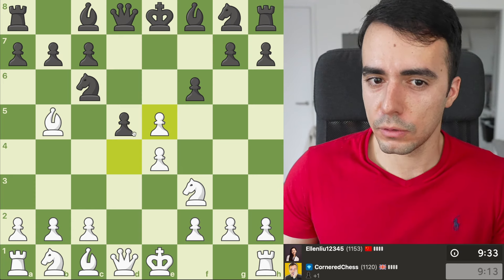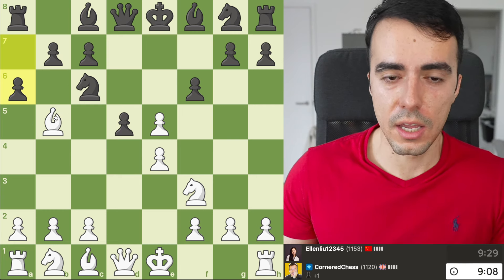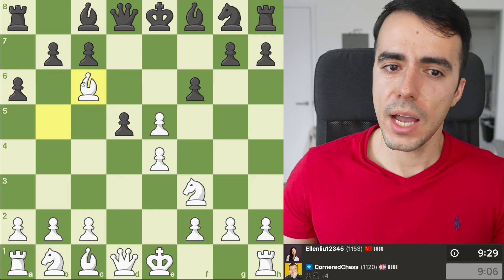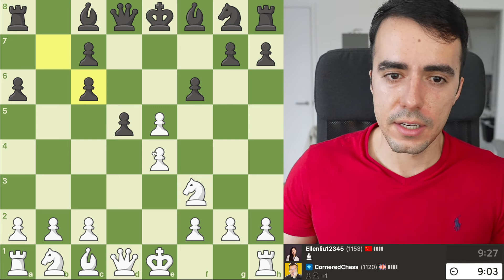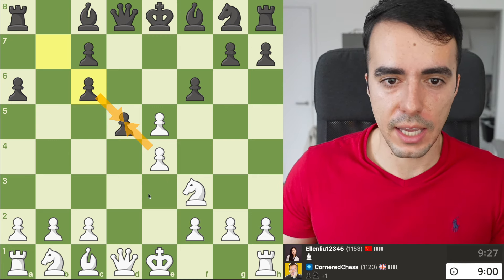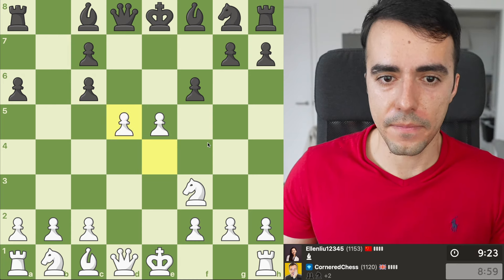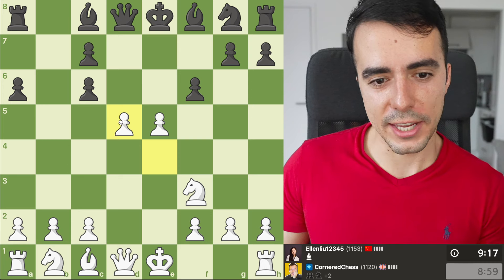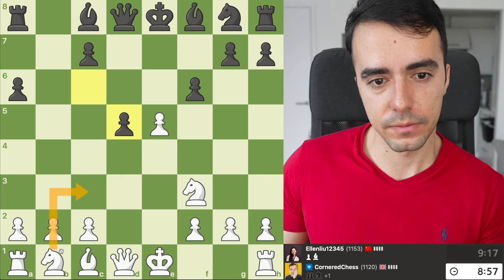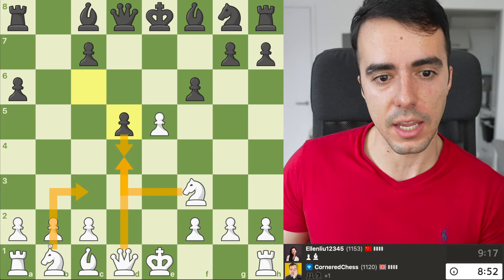I think the best option for them now is to do this — it kicks our Knight. I believe that's the best option, so they're going to go for this Pawn push here. So now I think I'm going to take back. They'll take with their Pawn, fair enough. And now if we take, they take, we can get our Knight out. I think they're going to take with their Pawn because they want to undouble their Pawns. I'm planning on bringing this Knight out now because if they push, then we can take — we are defended by the Knight. So we're okay.